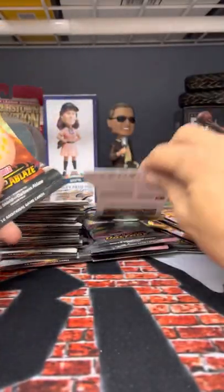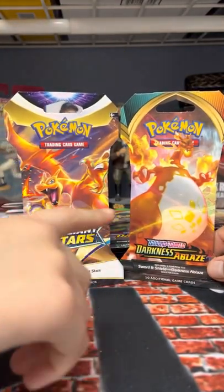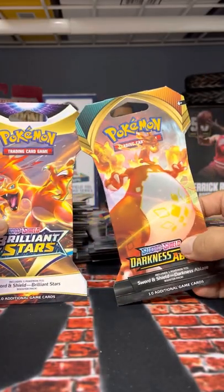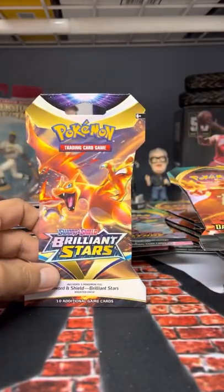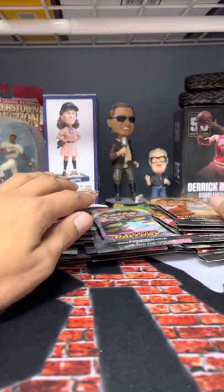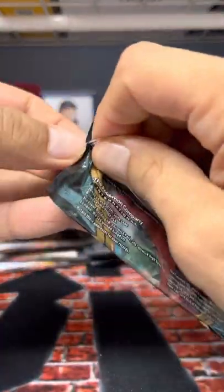We're going for Pikachu in the Vivid Voltage packs. Both Darkness Ablaze and Vivid Voltage have a Charizard but they're different — one looks more animated and one has like a pattern. Brilliant Stars also has gold cards and a bunch of trainers. We'll open Darkness Ablaze first, then Vivid Voltage, and do Brilliant Stars last since it's our first time opening it.